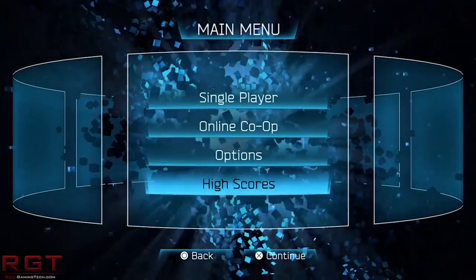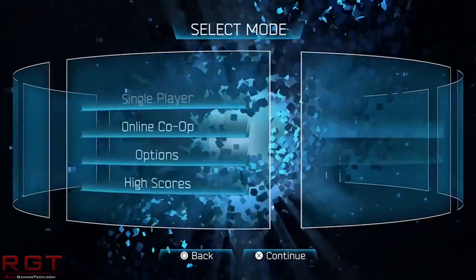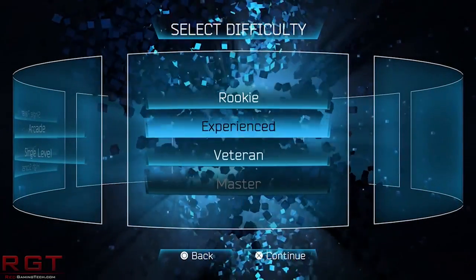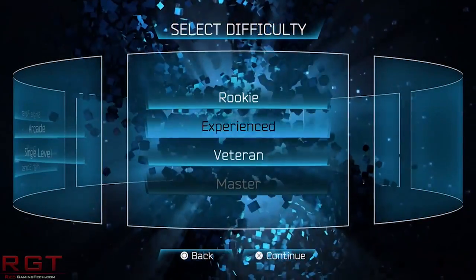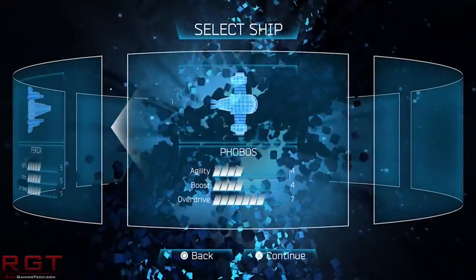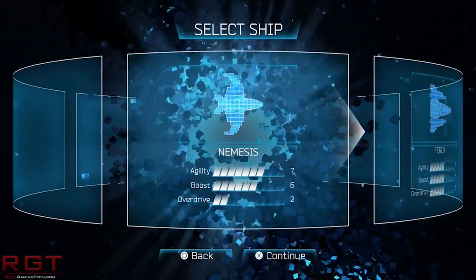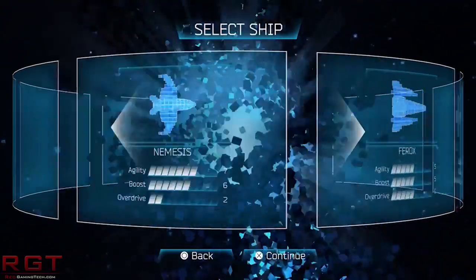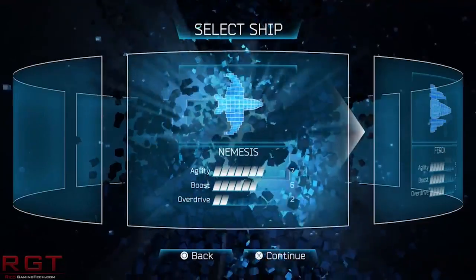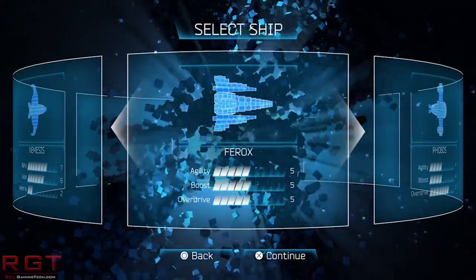The 80-20, or sometimes known as the 90-10 rule, is pretty simple to understand. It basically means that 80% of the time, a piece of code running on the CPU is going to be from a pool of code that's only about 20% of the total code you've written. Rather than wasting your time optimising the full 100% of code, it's better from a performance standpoint to focus on the 20% that's going to be most frequently run.